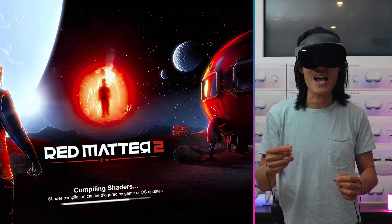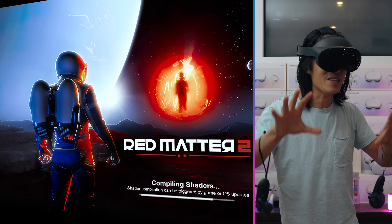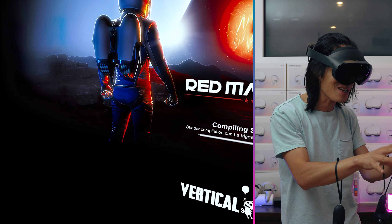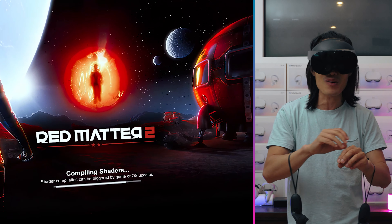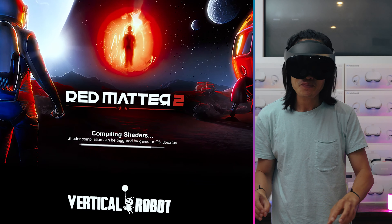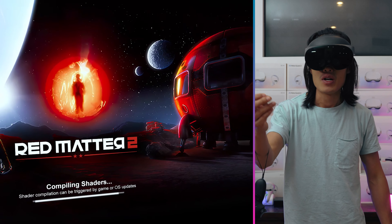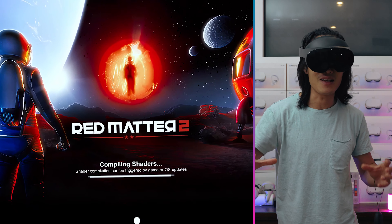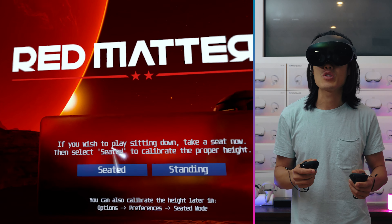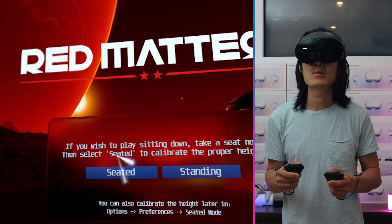The other thing is the backlit LED — it turns on and off depending on the scene, so you have better blacks. You really see better blacks than on the Meta Quest 2. The Meta Quest Pro uses the backlit LED feature to turn the LEDs off when there's black, so you can see true black. It's actually starting right now. We should replace the setting. If you wish to replace setting, take a seat now.